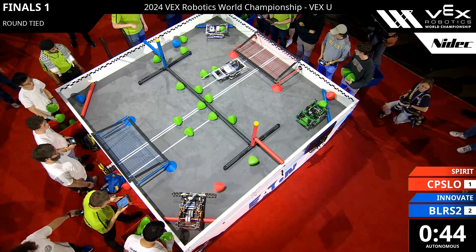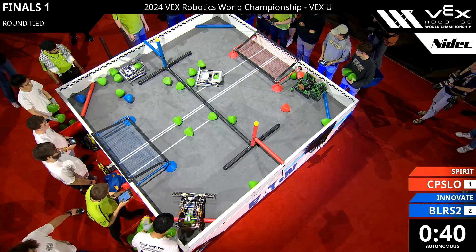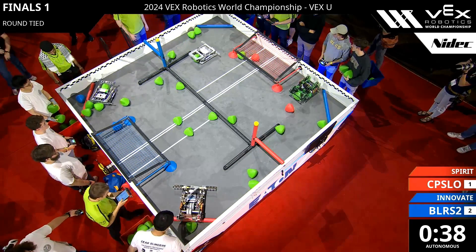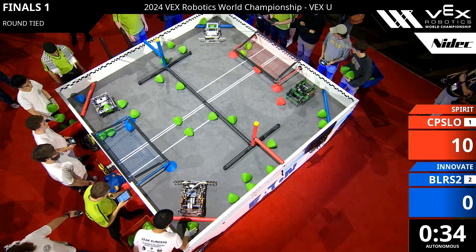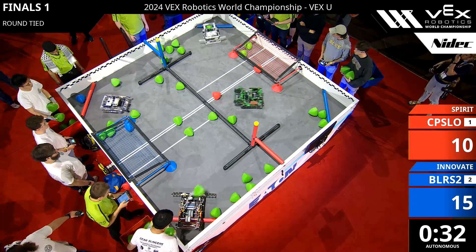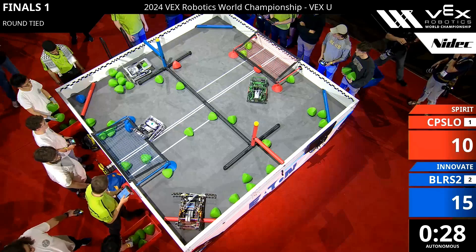Go! Alright, once again, over on the red side of the field, it's Cal Poly Slow. And on the blue side, we've got Boilers, the Purdue Sigbots. Purdue sending those tri-balls over towards the blue side. They've already got three in the direction of that goal, including that mesh, that blue-colored, alliance-colored tri-ball.